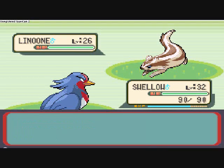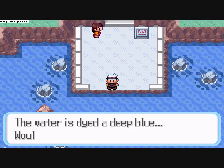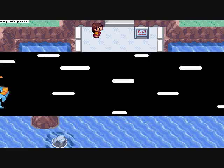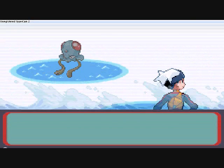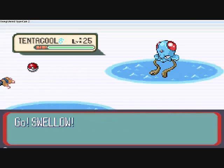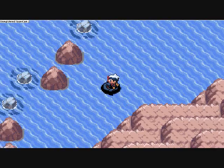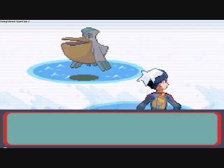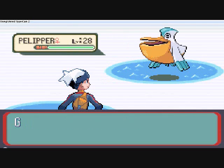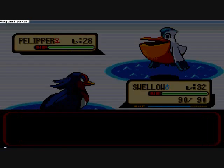The evolved form of Zigzagoon is Linoone. Alright, so now we're gonna use Surf and travel down here — and run into a wild Pokémon again, which is really aggravating. Again with the wild Pokémon — what's this one? A Pelipper? Pelipper's a good Pokémon; it's evolved from Wingull, it's Water and Flying type, and it has a cool move set.